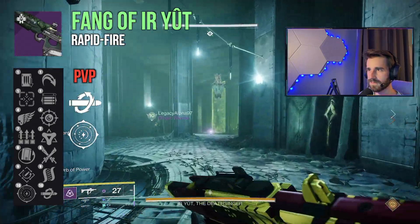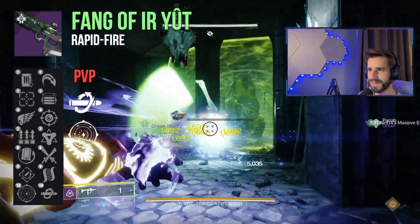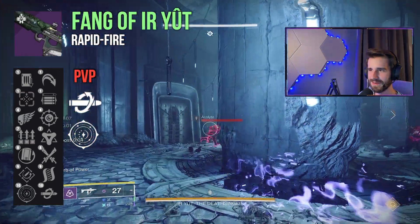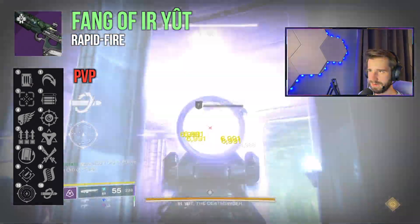I also like the look of Keep Away and Kill Clip. Keep Away buffs reload, which plays into Kill Clip nicely, but the extra range and accuracy from Keep Away would also be helpful on a rapid-fire scout. I like the feel of rapid-fire scouts, but sometimes it just feels like you get ghost bullets — shots that felt like they should have been good, but you get no feedback at all. Keep Away boosting both accuracy and range is really going to help make it feel more viable.